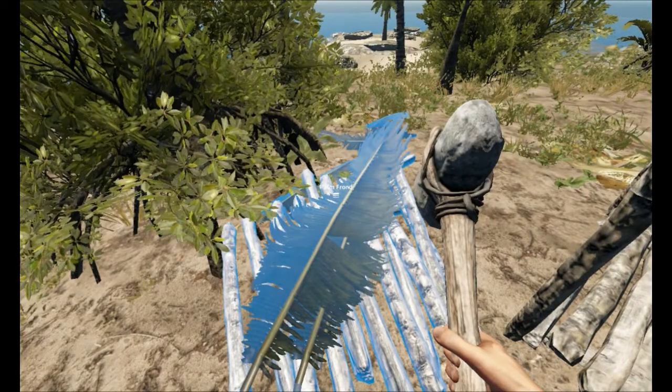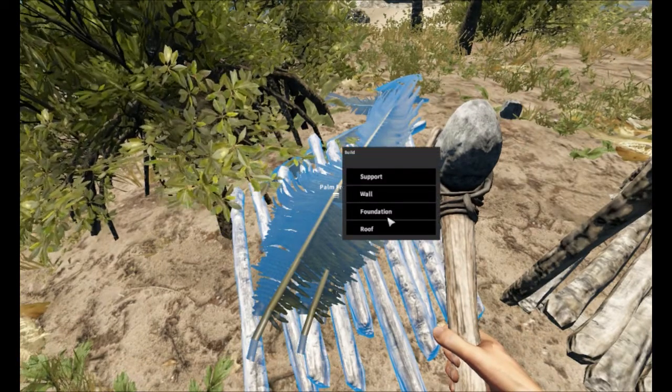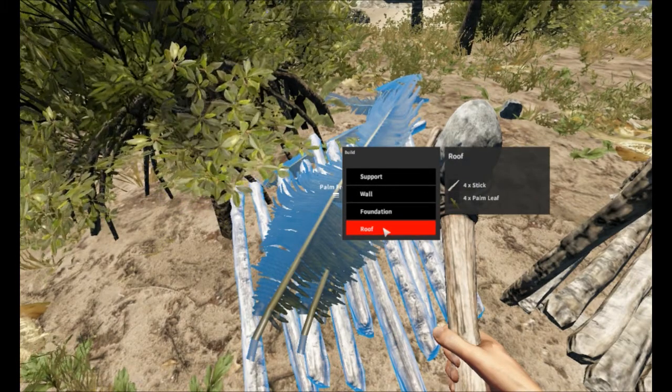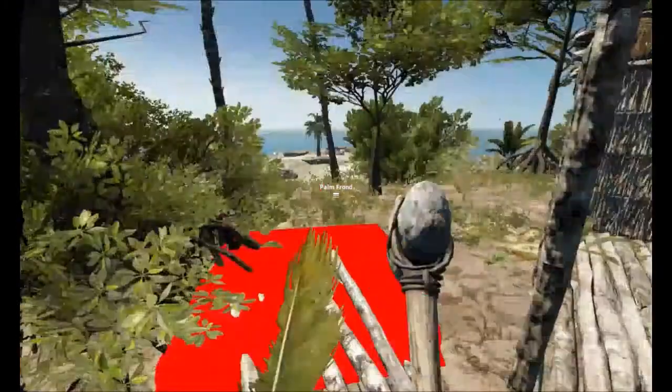Okay guys, now that I have all my resources collected, this is what you need for a roof. You need four sticks and four palm leaves, and then you go ahead and click roof, and you have it in your hand, and you drag it up.